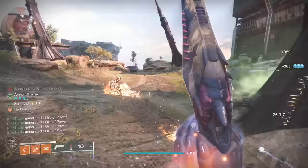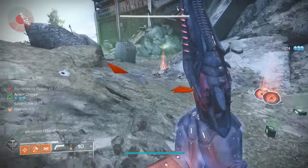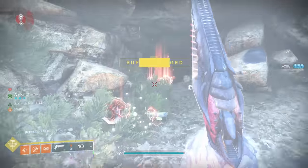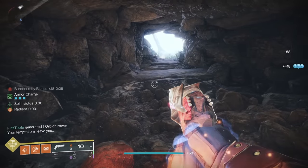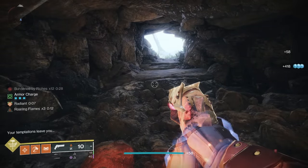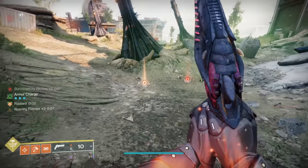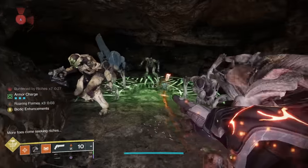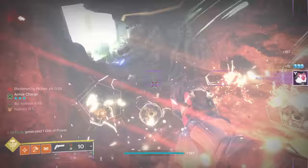We open up with the loot cave, and here you just have to take out enemies and deposit them in the crystal. You want to get as many engrams as you can because they will deposit into the crystal more quickly if you have less than 10. If you have 50, they go in 10 at a time, and if you have less than 10 they only go in 2 at a time. Take out the wizard first because it is the biggest threat, then take out the fallen because the tracer shanks' sniper shots can hurt, and then just farm all the hive.